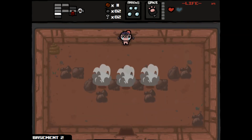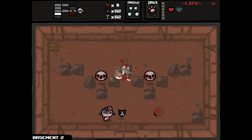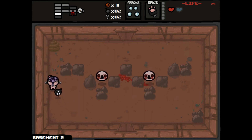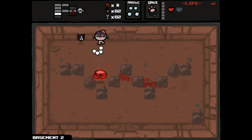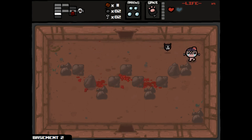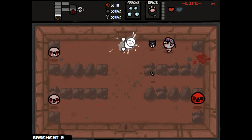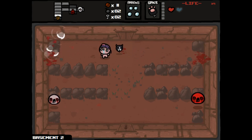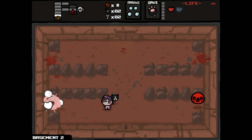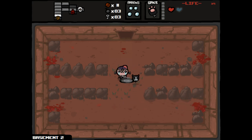We definitely want to get some spirit hearts. With Guppy's Paw it's going to be nice because as we get hearts we can convert them to spirit hearts — one heart turns into three spirit hearts as you saw. But it's very early to convert all our spirit hearts right away. We want to at least get some more red hearts built up.